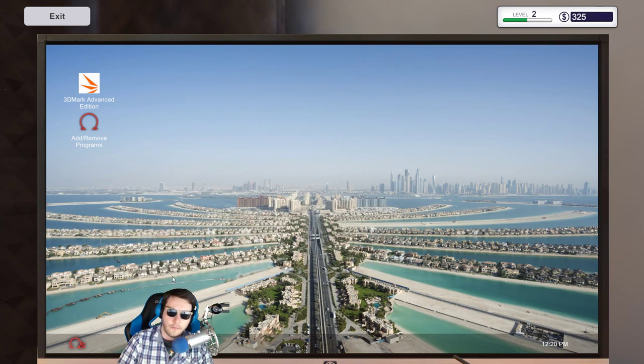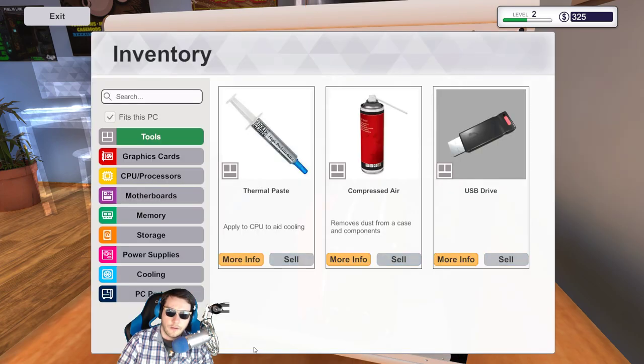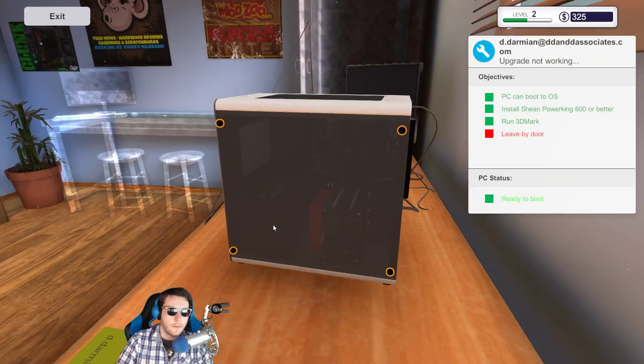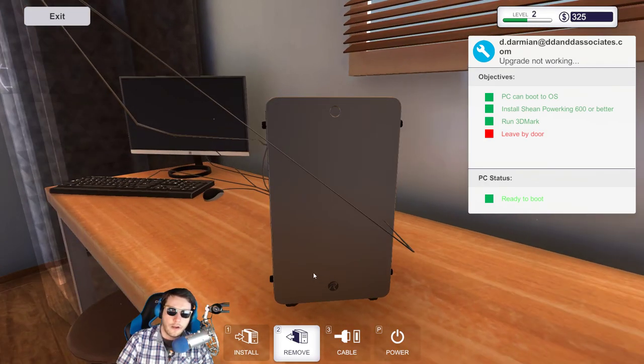Shoutouts on our next 3D Mark test. This got a score of 3844 — makes me wonder what my PC score is. This thing can now boot to the OS — we just need to shut her down and install the other side panel and we are done, baby! Hello from Wales — I'd go to Wales, Scotland, Ireland — I hear the southern island is really cool.